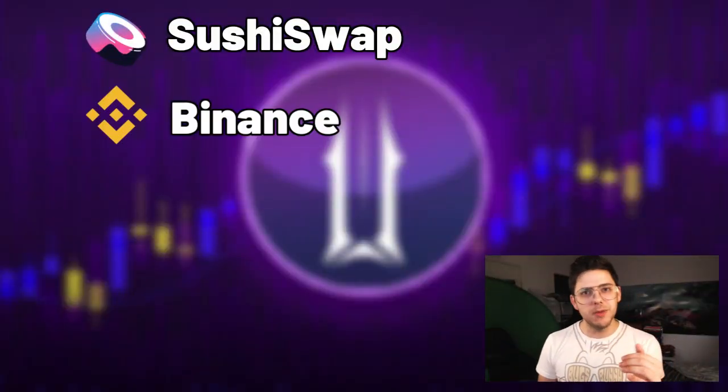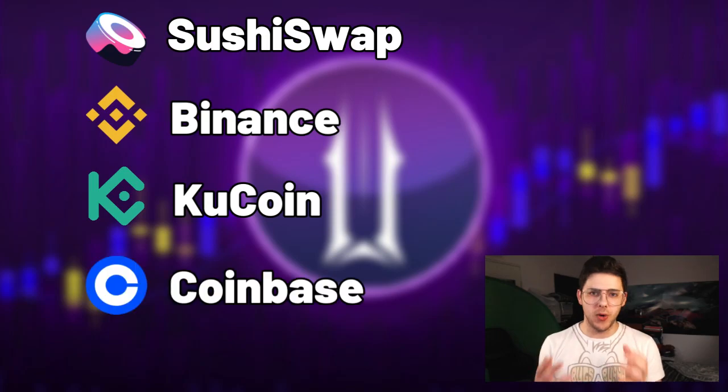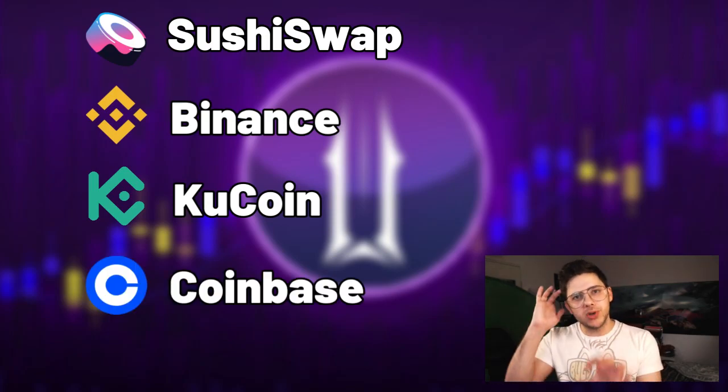You can buy ILV on SushiSwap, Binance, KuCoin, or Coinbase. I personally recommend SushiSwap because it gives you full custody of your tokens and your wallet. On some other exchanges, if anything happens to the overall exchange, you have some risks.